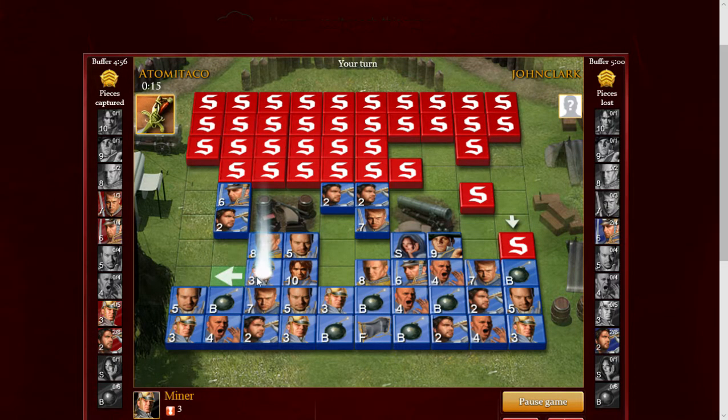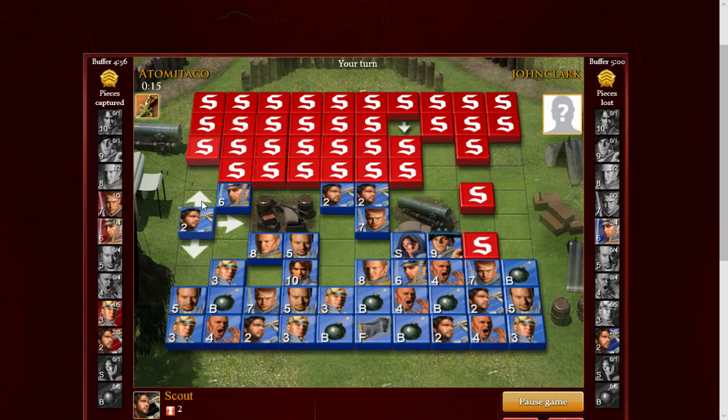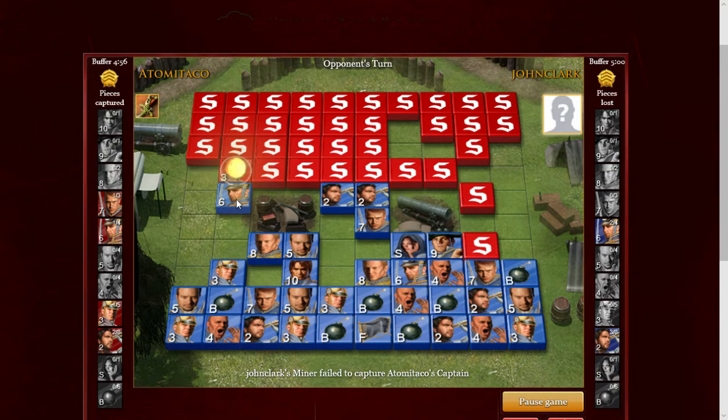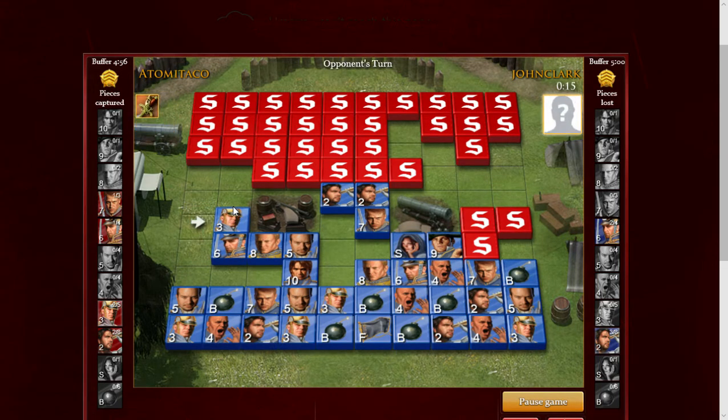Usually I allow my opponent to discover a colonel or so because I'm aggressive with them, but I'm not gonna be able to do that — which is okay, we'll find other ways to win here. I'm going to attack over with the scout — it's a minor. So he has two front-row minors. He's going to attack that captain, so I'm gonna retreat. I may be expecting a major perhaps over here, but I'm gonna bring this minor up here. So he's down two minors and hasn't discovered any of my bombs, so that might be a little interesting.